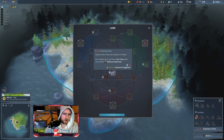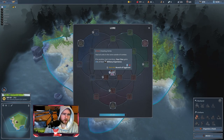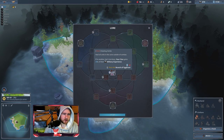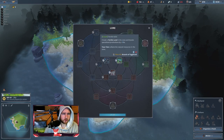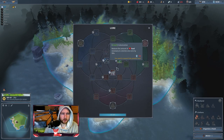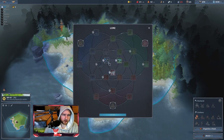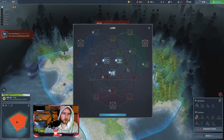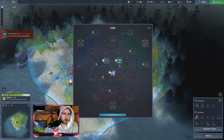Then we have Healing Herbs — heals all units in the zone outside of combat. If you need another clan to join yours, your clan gains 25% of their military experience. It's a very strong lore to use on your clearing clan, but we usually just use it to heal. So the lore route is: Iron Boots into Fertile Soils into colonization, then into Healing Herbs. We only pick up those four starting lores.